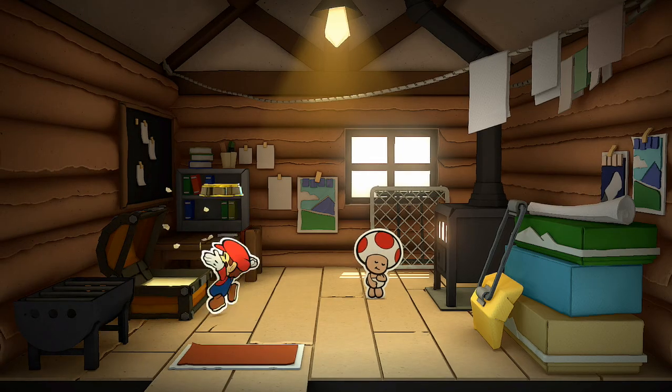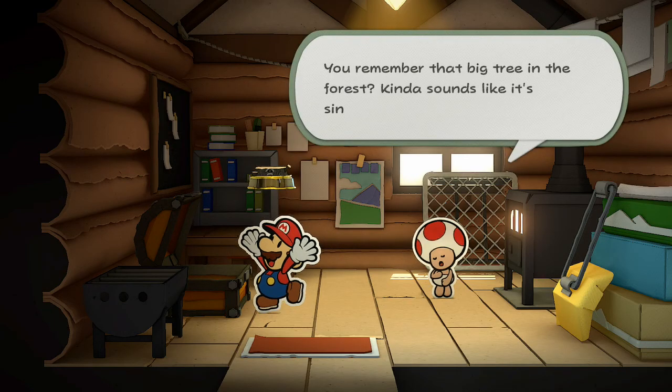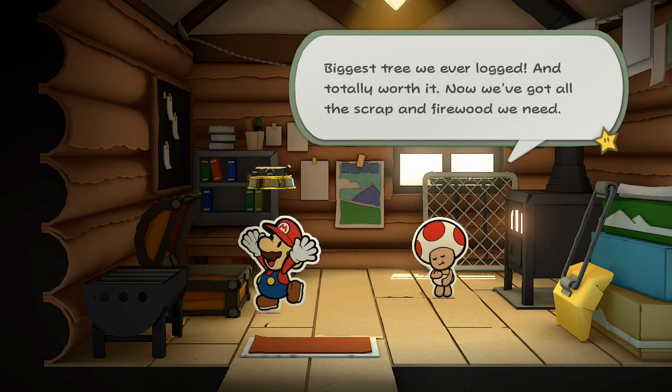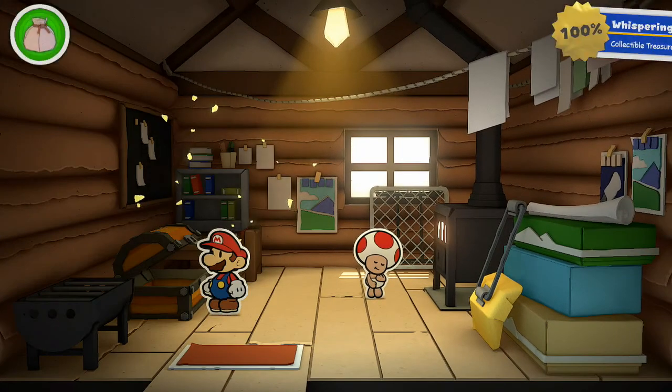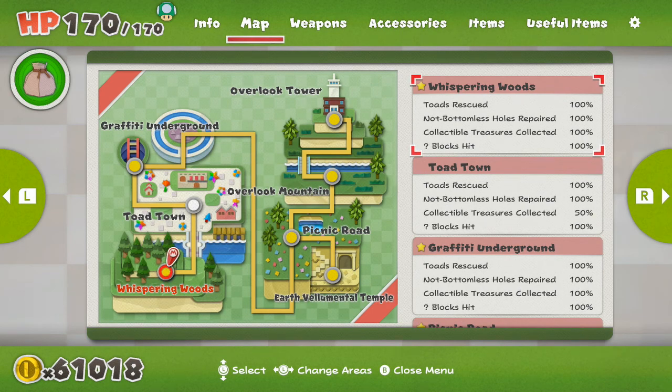We got good ol' Grand Sappy. You remember that big tree in the forest? Kind of sounds like it's singing when the wind blows, right? Biggest tree we ever logged, and all totally worth it — now we've got all the scrap and firewood we need. First off, we now know who cut Grand Sappy. Second, we have finally 100%ed the Whispering Woods. Kind of weird that it took this long to do it, but the first area in the game is finally finished, other than Toad Town.